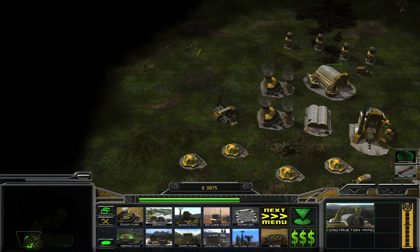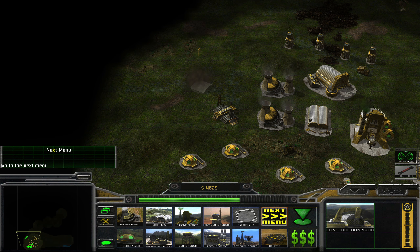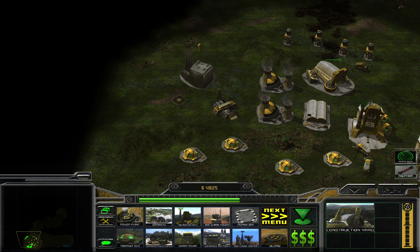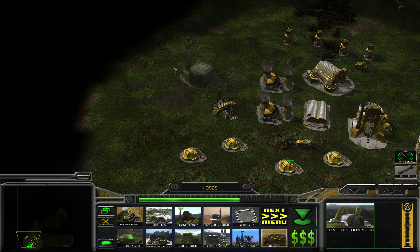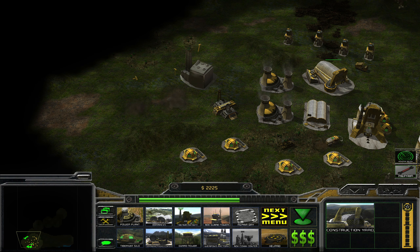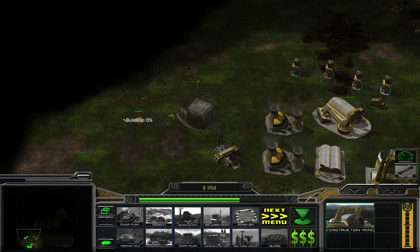There we go, let's build that here. And anything else I want — we can build heli pads, yeah let's actually do that. I think they probably have too much anti-air for these to be terribly effective, but we'll see.